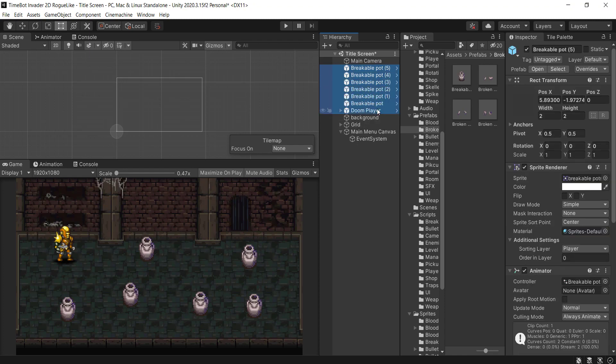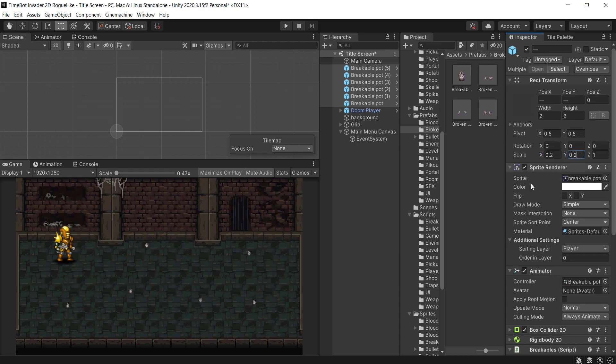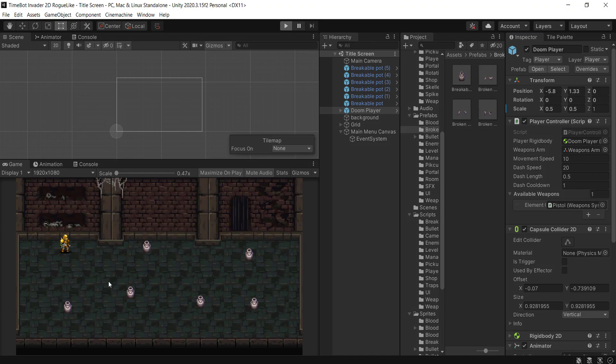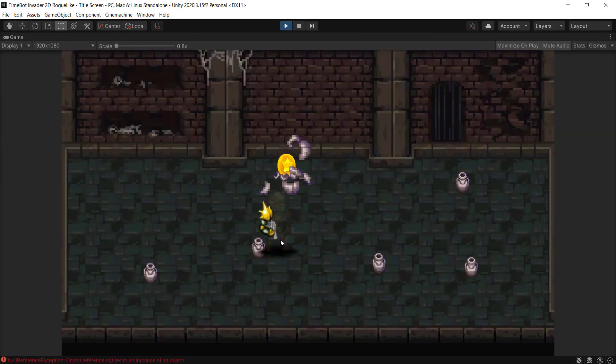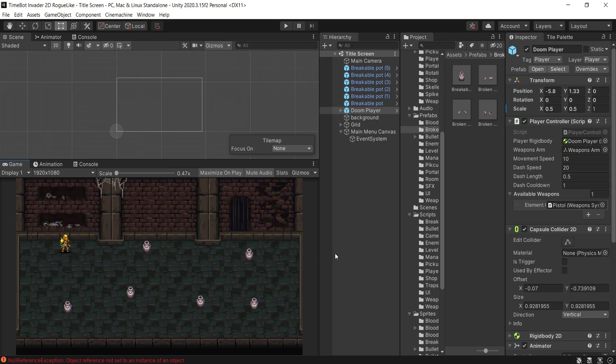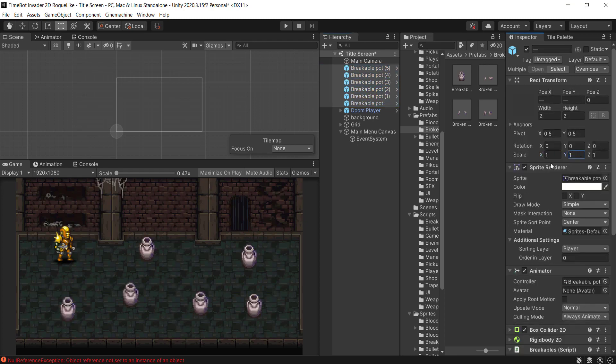I'll select all the pots and the player and try to make them smaller — maybe 0.5 by 0.5 scale. But when we run the game, the player is still very big because the animations override the scale. So let's bring it back to 1 and just try to fit everything as-is.